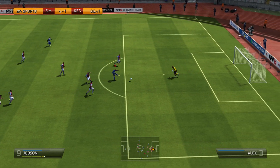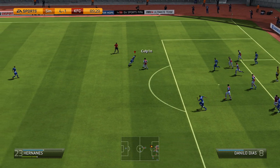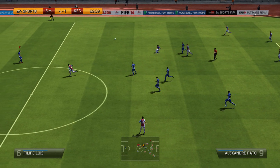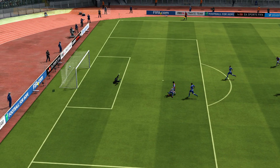Then I get lucky with Jobson but couldn't finish it off. We get a corner with Ronaldinho, try to head it in, but my opponent goes on a counter-attack with Danilo Diaz on the ball, does a through ball to Pato. The auto-switching is so annoying in this game, and he makes it 5-1.